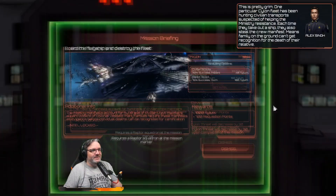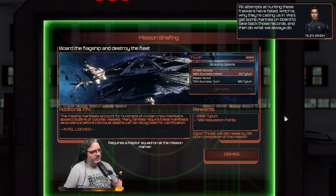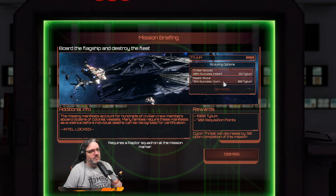One particular Cylon fleet has been hunting civilian transport suspected of helping the Ministry resistance. Each time they take out a ship, they steal the crew manifest - meaning families on the ground can't get recognition for the death of their relative. All attempts at hunting these frackers have failed, which is why they're calling us in. We'll get some marines on board to take back those records, then do what we always do. Reward: 1800 tylium, 700 requisition, threat will decrease by 30. Yeah, we're going to do that mission.